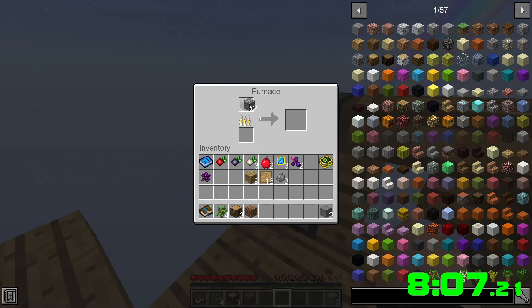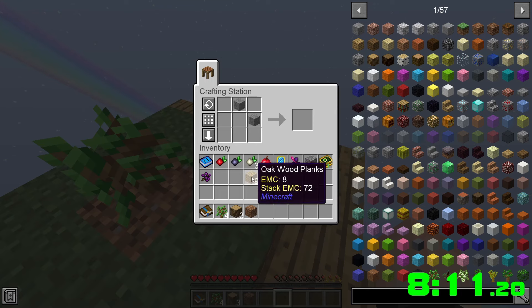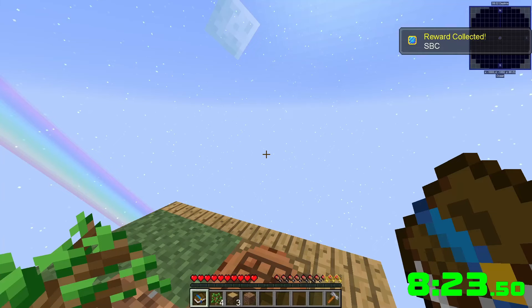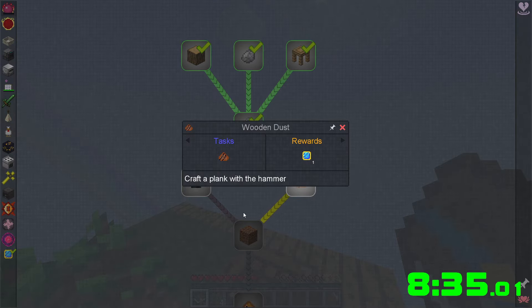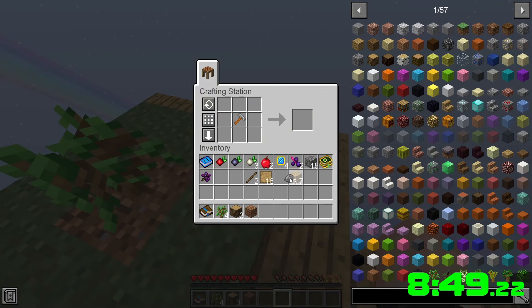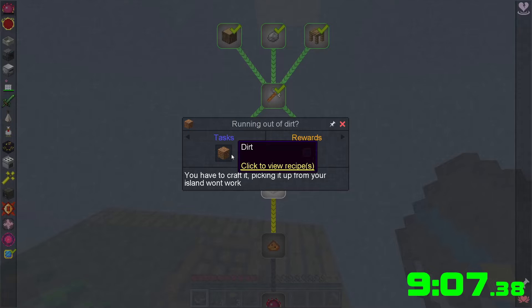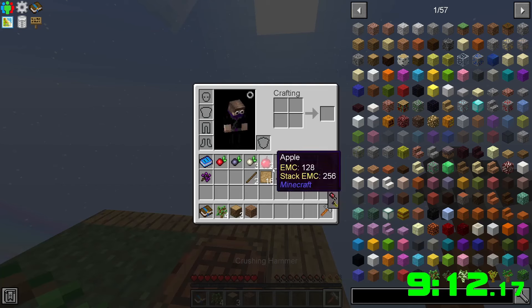We chop down the rest of this tree and make some more stone. The crushing hammer gives wood dust and stone dust — hitting a wood plank with a hammer. We also have to craft dirt — two of each. That's really easy. It works in here too, so more dirt — awesome.